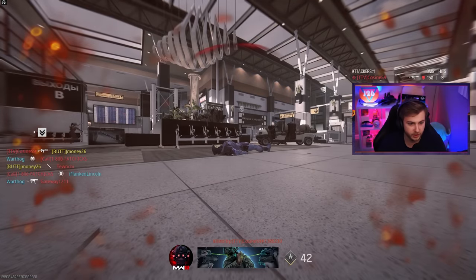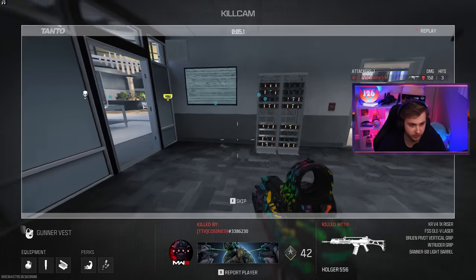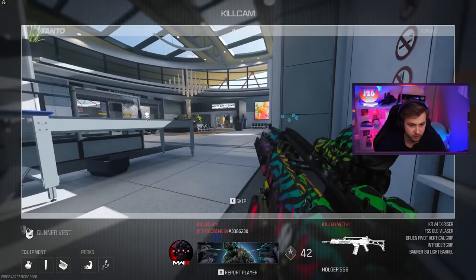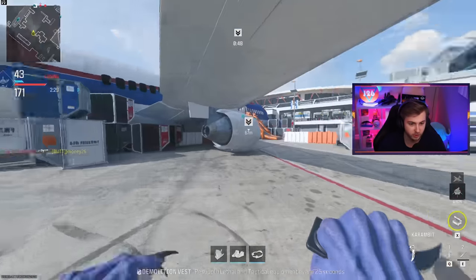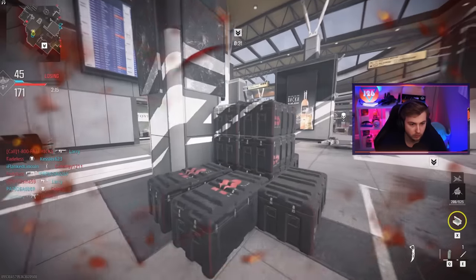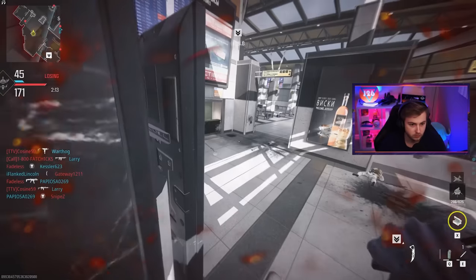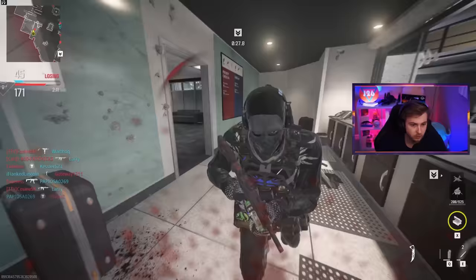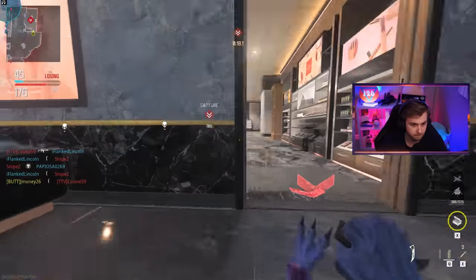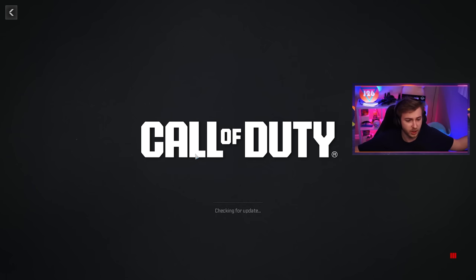That throwing knife should have hit — that seemed like I was on target. Let me see if it even went by his head. Oh, barely missed, hit the wall next to him. And then the game wants to check for an update on its own time — I'm trying to get camos. That dude probably just saw his life flash before his eyes, and now it's frozen. Great, fantastic. Why does this happen? Yes, we gotta try again.